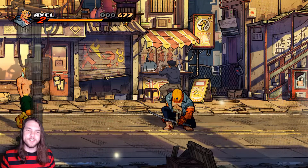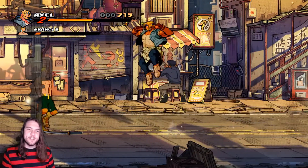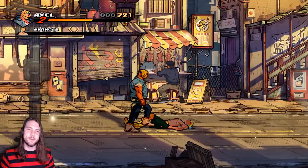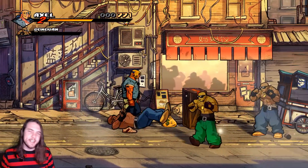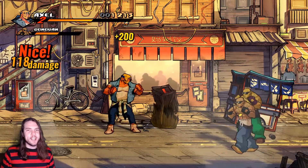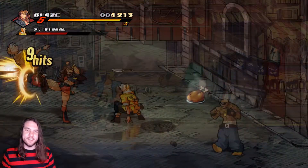Thankfully, one of the modern changes in Streets of Rage 4 is that the health drain is only temporary. If you hit enemies you gain that health back, so if you use that attack in the right situation you can actually prevent damage or open up combos that allow you to hit enemies and gain that health back immediately. This new change allows for so many more options for play and it really is a great way to modernise the series.